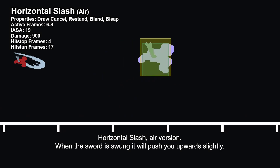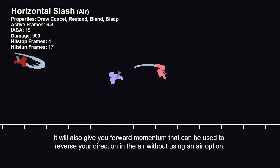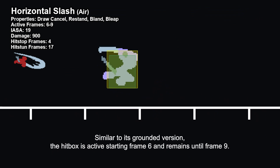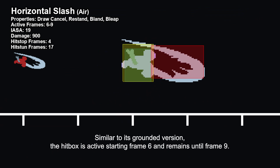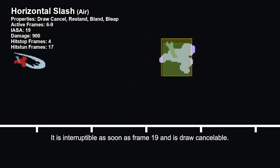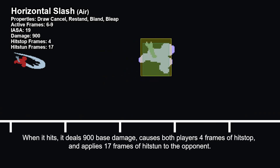Horizontal Slash, air version. When the sword is swung, it will push you upwards slightly. It will also give you forward momentum that can be used to reverse your direction in the air without using an air option. Similar to its grounded version, the hitbox is active starting frame 6 and remains until frame 9. It is interruptible as soon as frame 19 and is draw cancelable. When it hits, it deals 900 base damage.